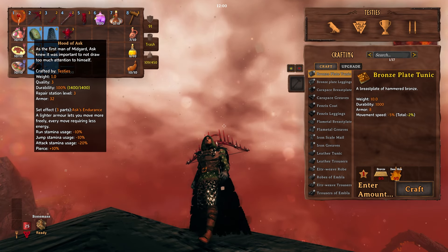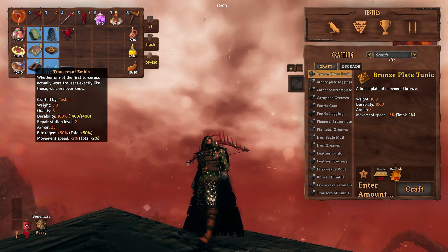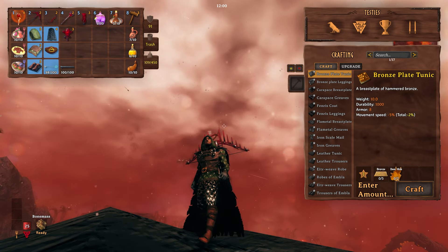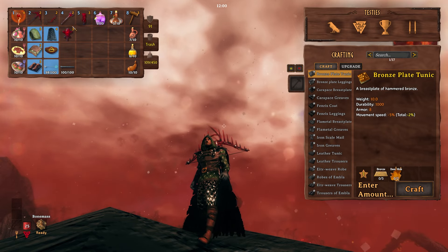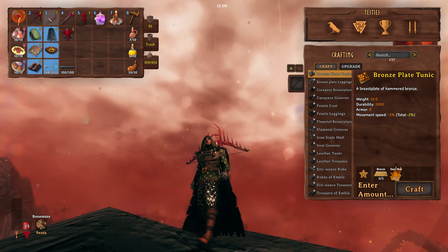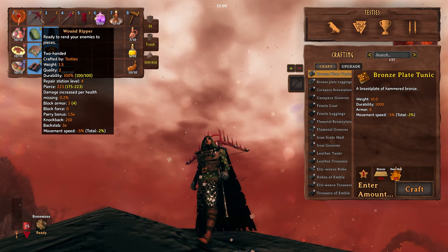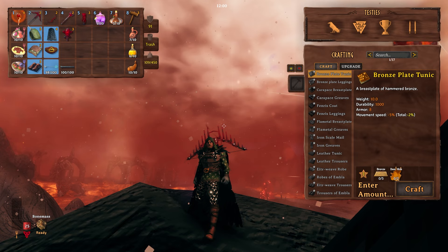Basically, I've got the Hood of Ask, the Breastplate of Ask, but the Trousers of Embla. Because what we're doing is we're focusing on ranged — we've got the blood weapons. Primarily, we've got both the Blood Fang and the Wound Ripper, but we're pairing it with Blood Magic.